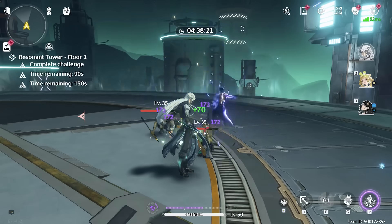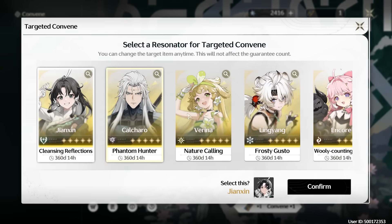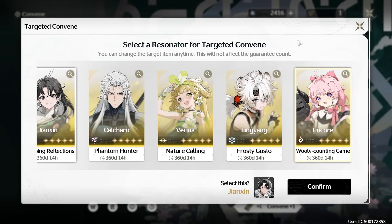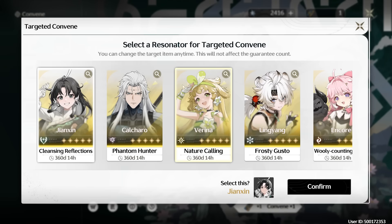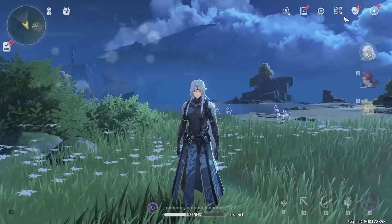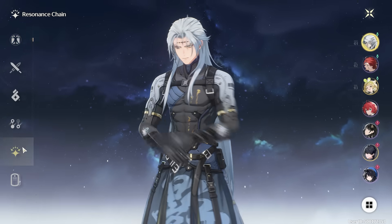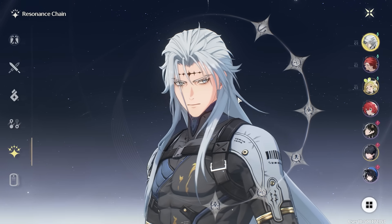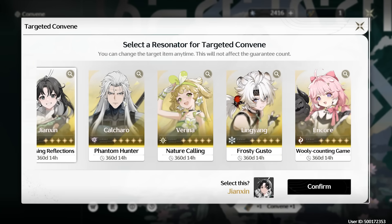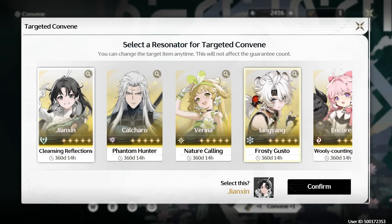Unfortunately for me, I already have what I personally consider to be the two best 5-stars. So my three options are now between Ling Yang, Encore, and Yeon Jin — unless I wanted constellations, or whatever they're called in this game. I highly recommend you do not do that unless you're hard simping for one character. These are all good, but it's honestly just way more fun to experience new characters. This is a very skill-based game, so regardless of what character you go for, they're never really going to be bad.